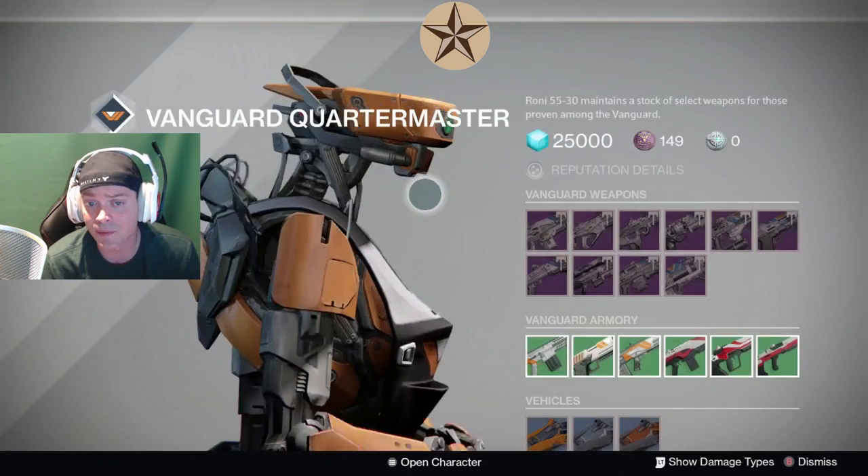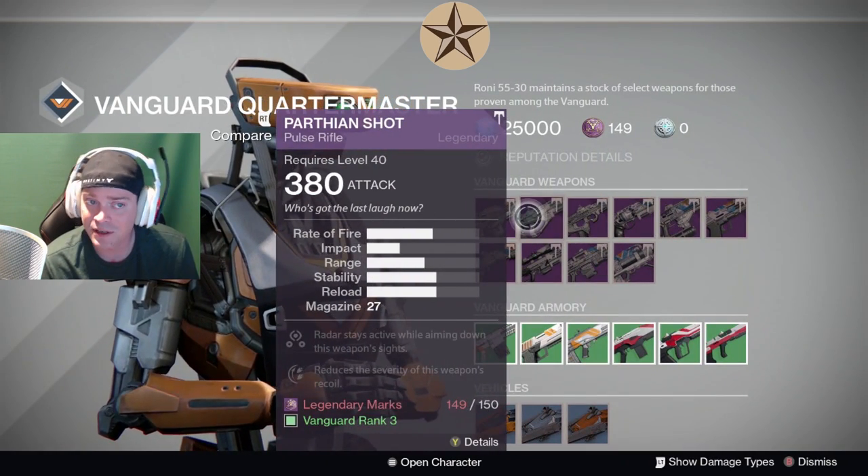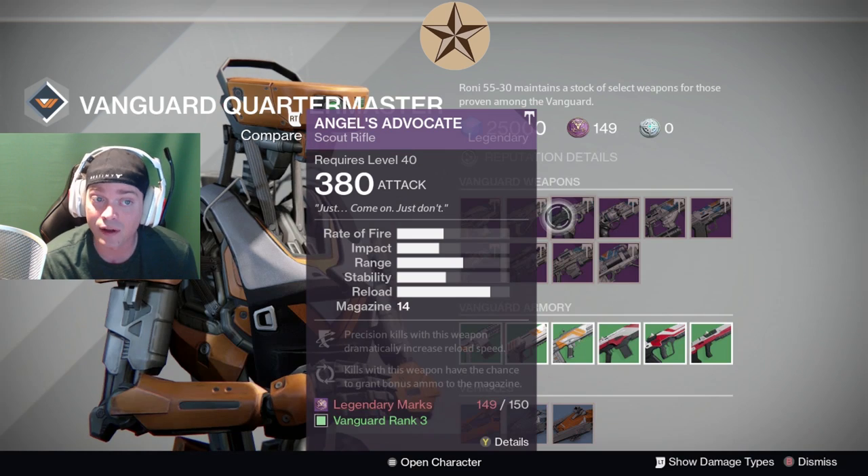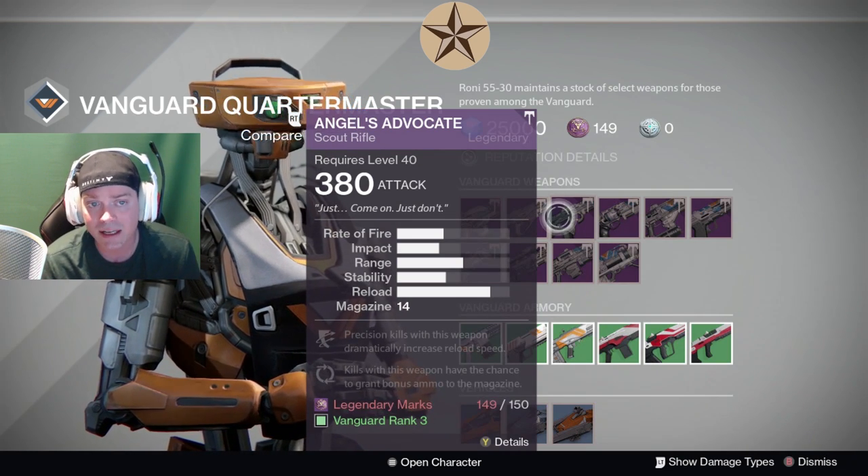I would save your marks — it's just something worth pointing out. The Parthian Shot doesn't have good scopes, neither does the Angels. I really love a very high stability Angels Advocate with a Reflex MD or Reflex scope, but it doesn't have it.